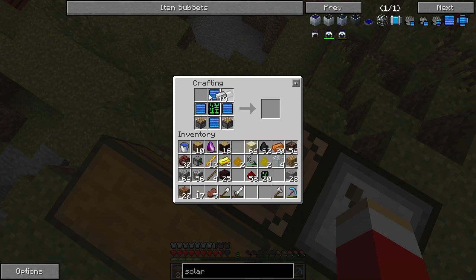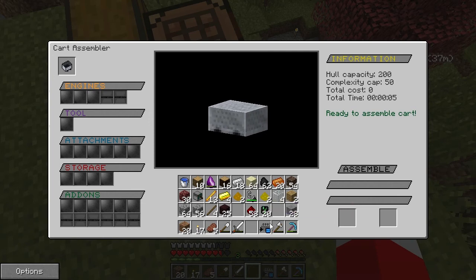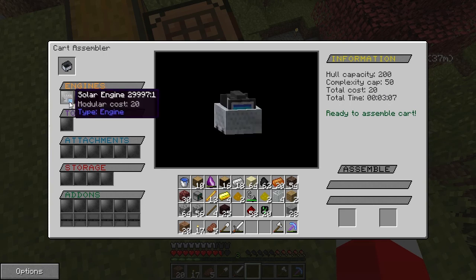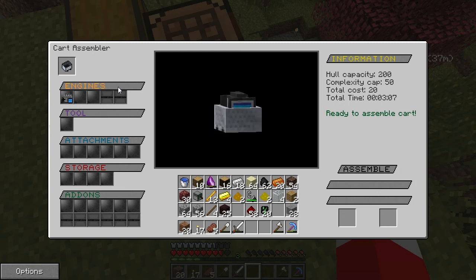We put the pistons in the corners, solar panels around, advanced PCB in the center, and iron on the top two slots — that gives us a solar engine. We put this in the engines slot. Hull capacity is still 200, total cost is 20. Total assembly time has gone up from five seconds to three minutes and seven seconds.